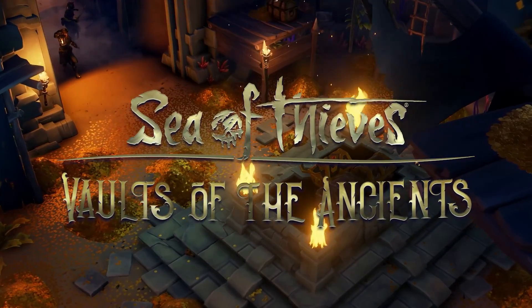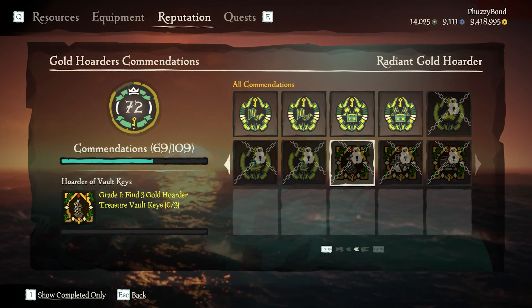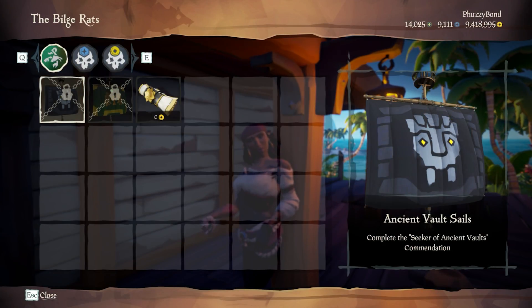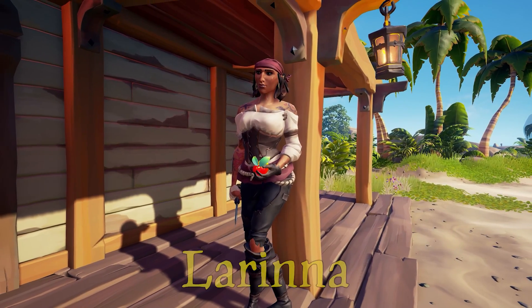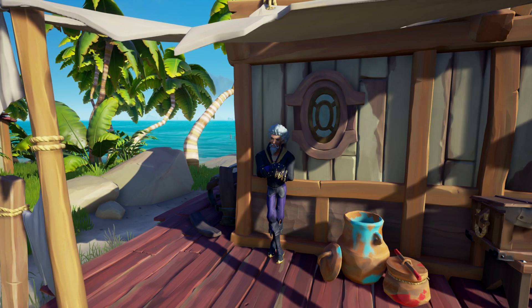Vaults of the Ancients. This update comes with three new commendations under the Gold Hoarder reputation tab: Hoarder of the Vault Keys — finding three Vault Keys — and the other more important ones, required to get the two new sails from Larina: Seeker of Ancient Vaults, by opening 10 Vaults, and Hoarder of Ancient Tributes, by selling three Ancient Chests. This will be a step-by-step guide on how to complete the Vault so you can get your hands on the new cosmetics.